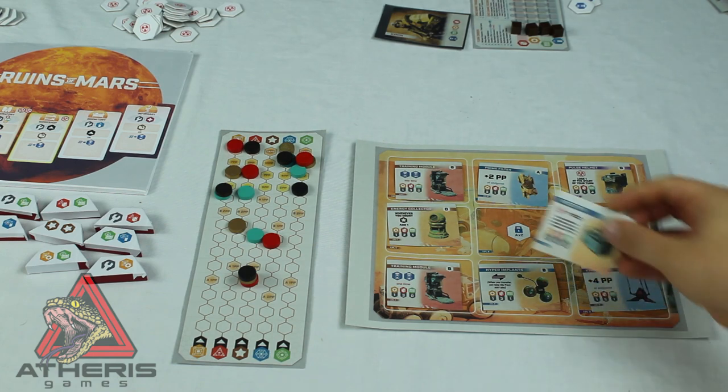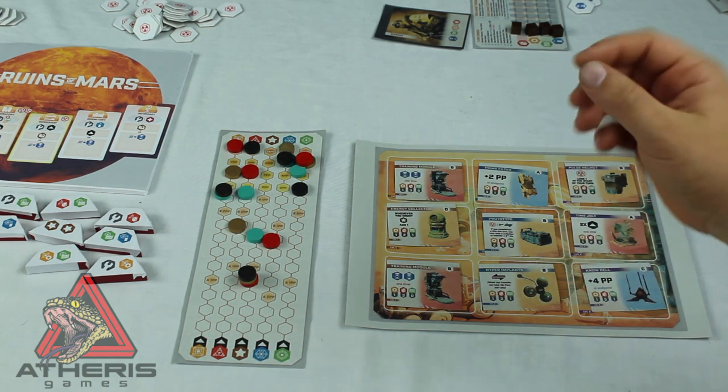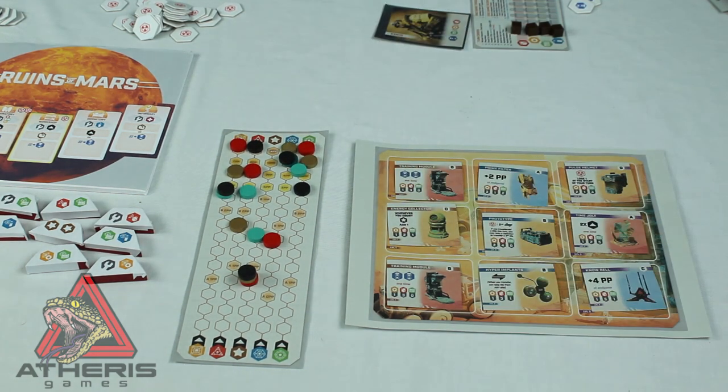The game ends when a player builds their ninth piece of technology, filling their tech board, or when the fourth language is mastered and there are four tiles at the top of the language board. Once end-of-game is triggered, every other player gets to take one final action before final scores are tallied.